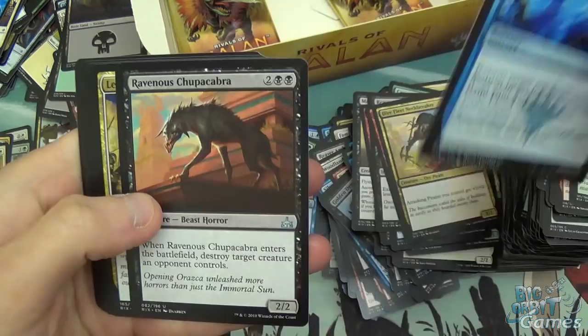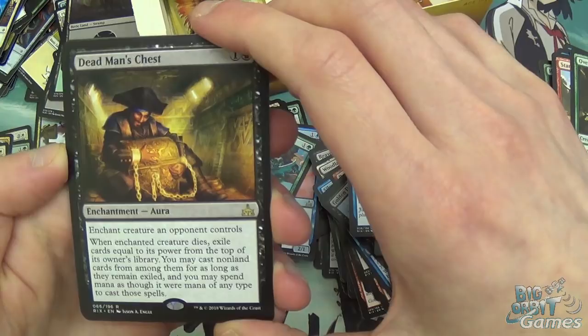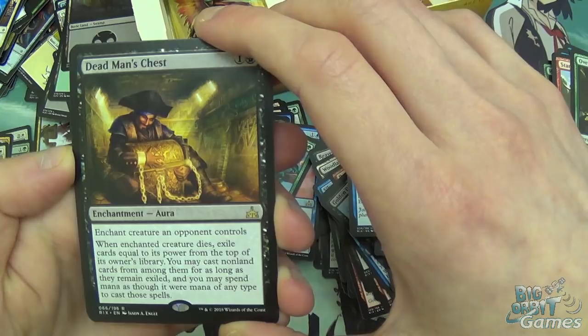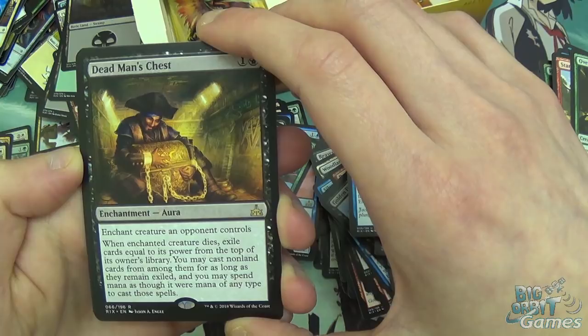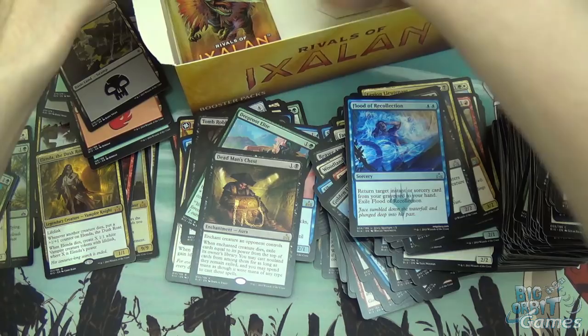Flood of Recollection, Ravenous Chupacabra, Legion Lieutenant, and Dead Man's Chest — two mana enchantment, enchant creature an opponent controls. When that creature dies, exile cards equal to its power from the top of its owner's library. You may cast non-land cards from among them for as long as they remain exiled, spending mana as if it were any color. Attach it onto their 9/9 and cast their dinosaurs.